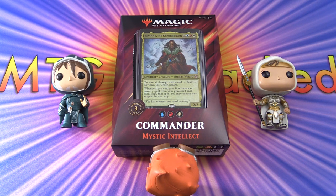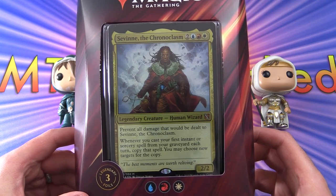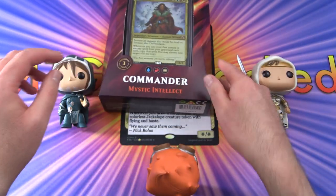Today on MTG Unpacked, we're cracking open another Commander 2019 deck. This time it is Mystic Intellect, so that is blue, red and white are the colours. And the Commander here is Savin the Chronoclasm, so we'll check that out in a moment.